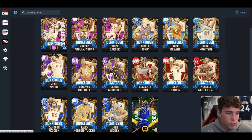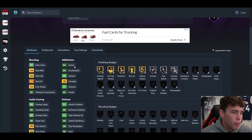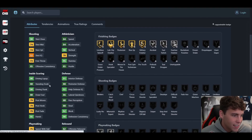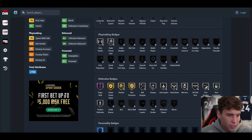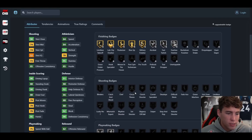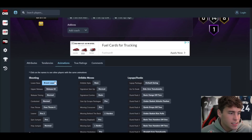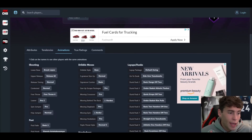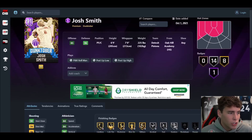Josh Smith I'm super excited about at the power four position — 74 three-ball, 84 speed acceleration, 86 lateral quickness, good driving dunk, decent rebounding. Defensively he's got Hall of Fame Pogo Stick, Chase Down Hustler, Rim Protector on gold, and all defensive badges are upgradable. You can give him quick first step. Shooting-wise, with the Brook Lopez base I think you'll be able to green consistently. He's a better version of Draymond Green at the power four — a great three-and-D guy.